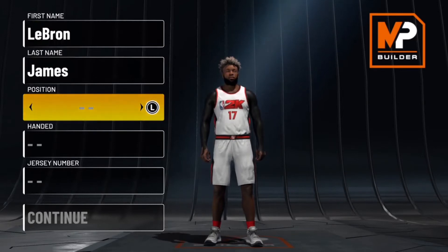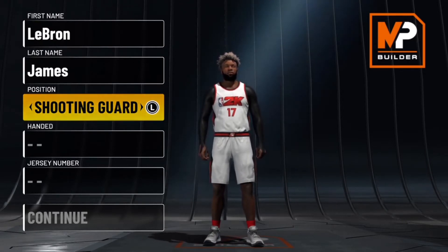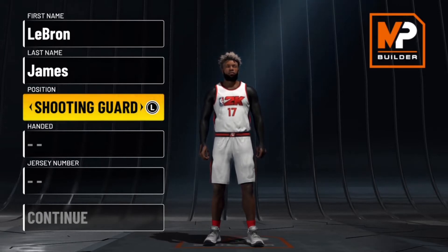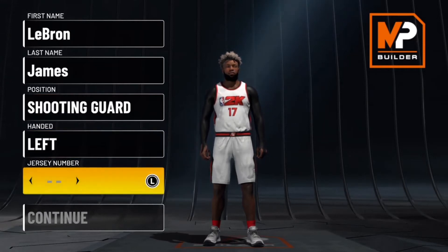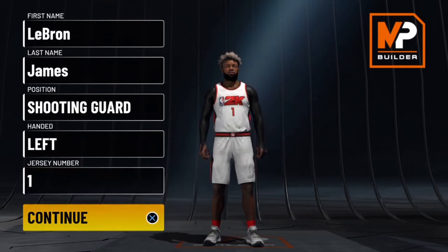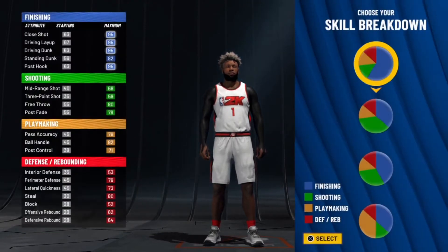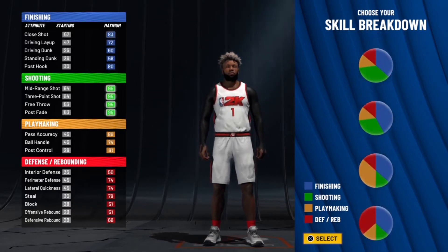The position you want to make him is a shooting guard. I just think it's better if you make him a shooting guard so he's not like way too tall on point guard. He should be left hand — right here, doesn't really matter. For the number, I just go with number one. And the pie chart you want to choose is the pure orange pie chart.